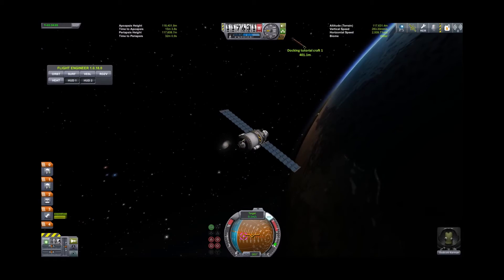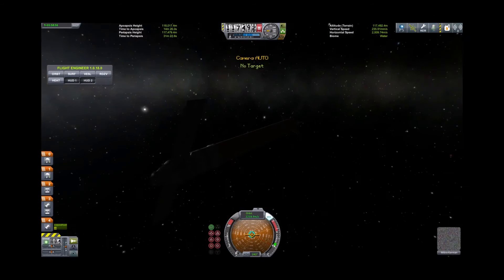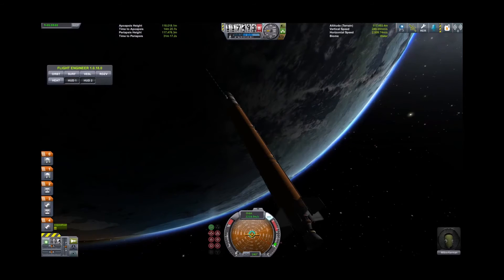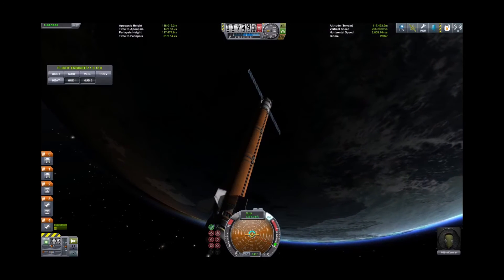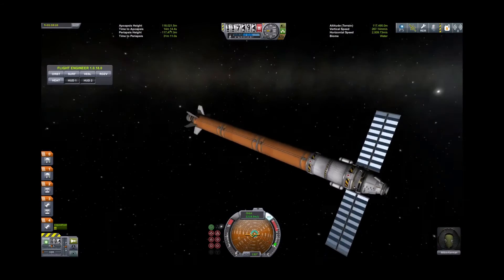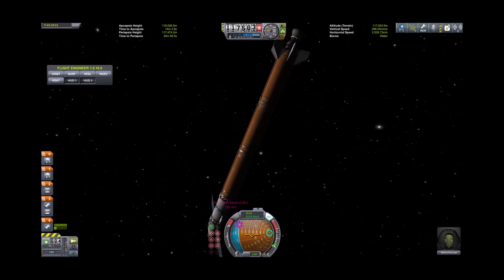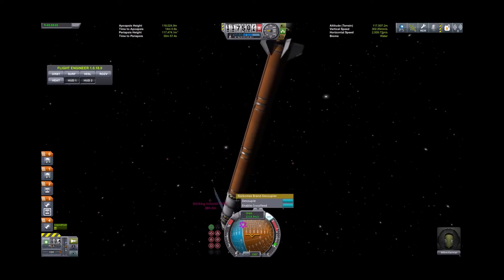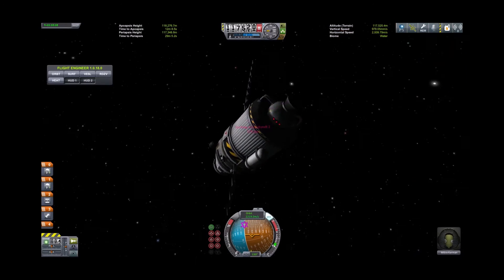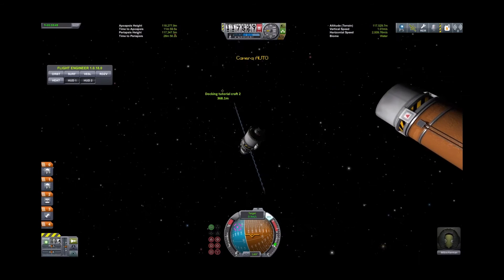We're going to switch to the other ship briefly using the square bracket key. It unfortunately still has its booster on as well, so we're going to turn that around and get rid of it — we don't really need the booster in the way while we're docking. There's our other ship over there, so we'll jettison the booster. On board this ship we're going to set our other ship as the target.